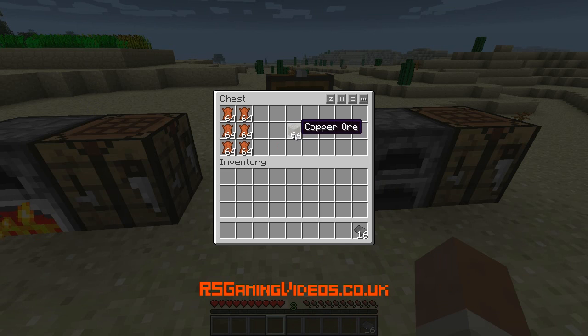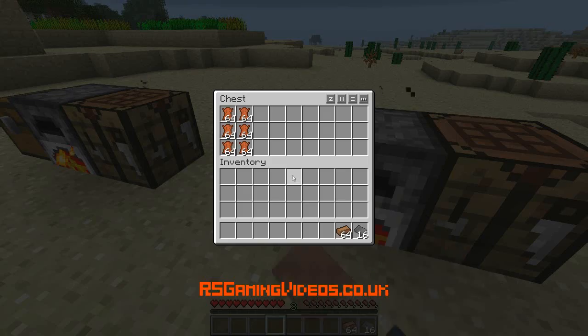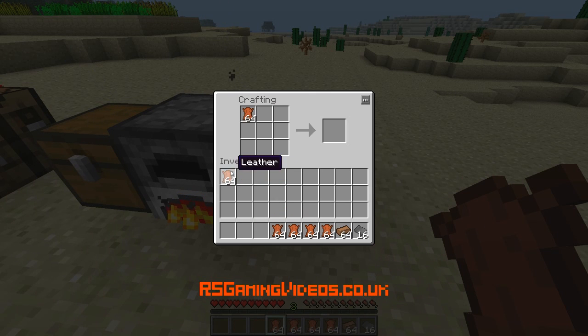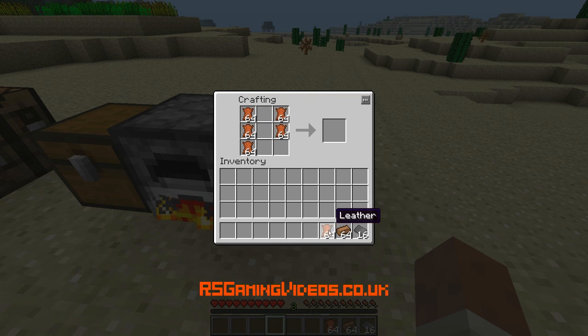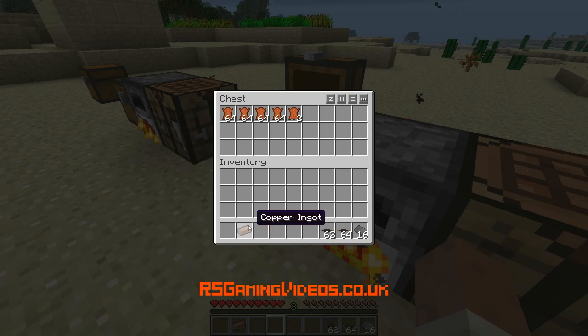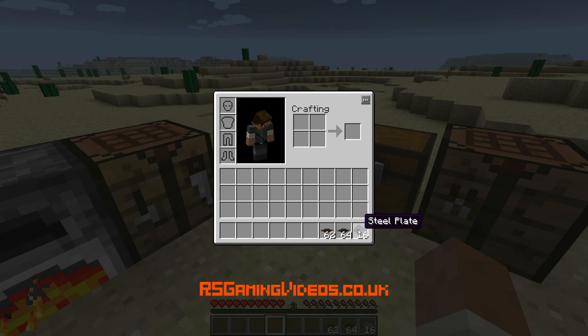Now the next thing I'm going to do is mine some copper ore. I'm going to take my copper ore, put it in the furnace — I've already got some — and I'm also going to get leather. Leather down the outside, and here we're making insulated copper cables. Make quite a bit of that, because we need that to transport our power about. So now we've got insulated copper cable and we've got steel plate.